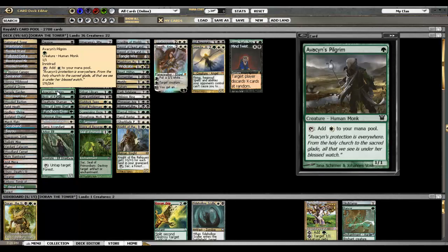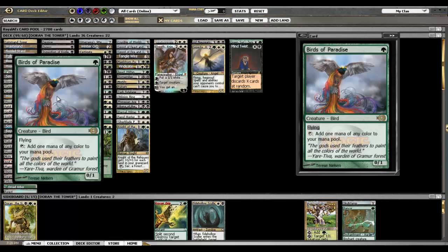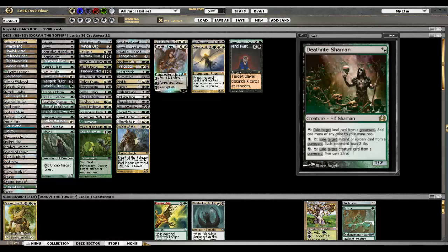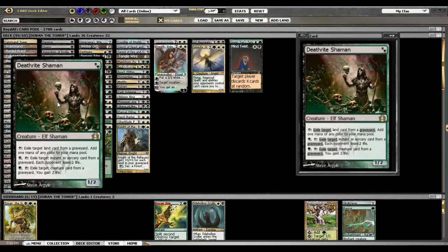Avacyn's Pilgrim — so we have a bunch of elves. Also Birds of Paradise can attack for one damage when Doran's in play, something to keep in mind; you can hold a sword, et cetera. Deathrite Shaman's pretty good — the exiling of creature cards and such can matter. One thing to keep in mind: you are playing Tarmogoyf in your deck, and you don't want to make Tarmogoyf smaller by exiling things that would otherwise make Tarmogoyf bigger, so you have to think about what you're doing. But Deathrite Shaman does stop reanimation, Snapcasters — stuff like that — and he also attacks for two with Doran. It's a two-two.